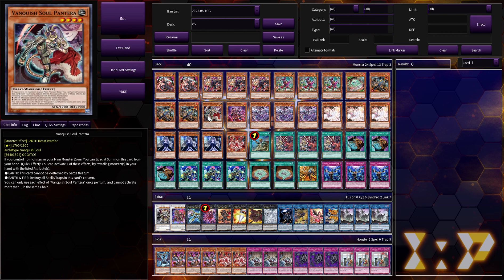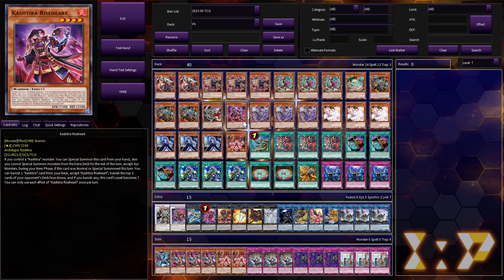Pantera is a great Earth to search, great Earth to reveal, and also a free summon — a free body you can get out. She also clears back row, which is always really nice against back row decks. Castra's Arise-Heart is just a way to make Level 7 Xyz, searchable off of Fenrir, and also a Fire to reveal — really nice.